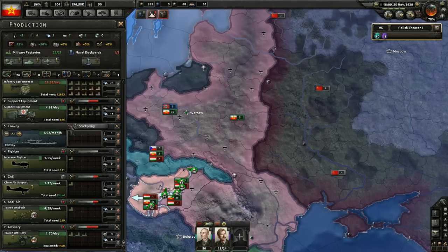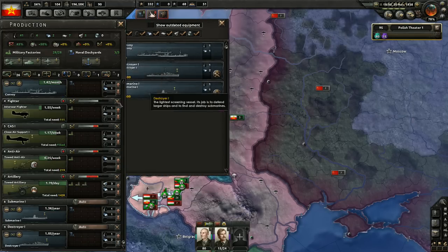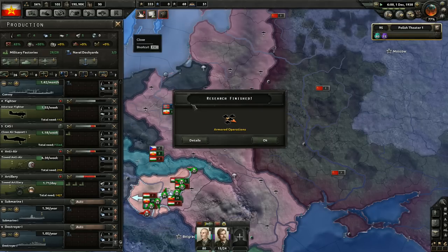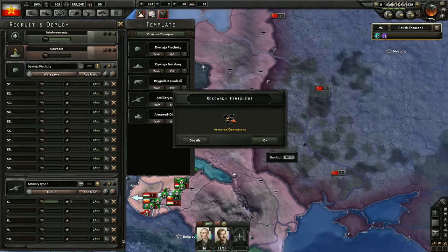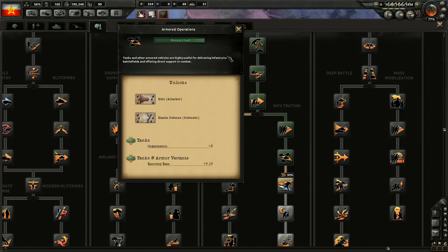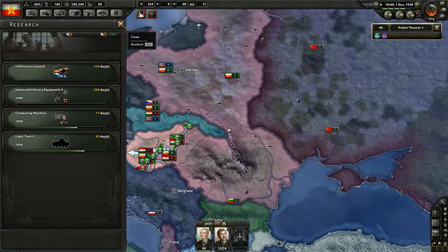We have some dockyards not doing anything. Do I need ships? Sure, why not? I can make some destroyers and submarines. We're not fighting any naval wars right now. Let's do infiltration, assault, supply consumption reduction.